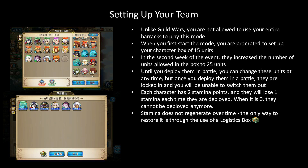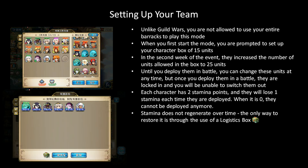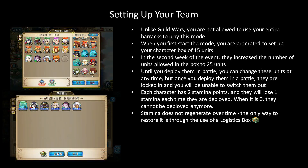Unlike in normal guild wars, the stamina does not regenerate with daily resets. Once it's zero, it's going to stay at zero until you restore it through the use of a logistic box. So what this means is that you actually have a limited number of tries to complete this mode. You cannot just play it infinitely and hope to clear it all by ramming your head against the wall. You should try your best to deploy your best units and you should actually play the game — you can't just auto it. I mean you can, but that will result in poorer scores and you're probably not going to clear the mode if everybody's just autoing.